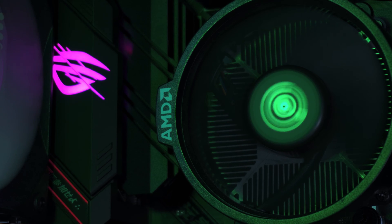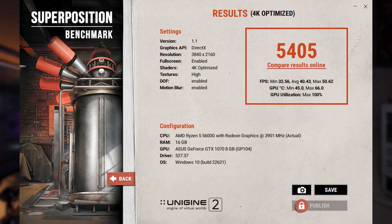Starting off with one synthetic benchmark — Unigine Superposition. Instead of the usual 1080p medium preset, I set it to 4K optimized, and the GTX 1070 scored 5405. I have nothing to compare that to, so it's probably okay I guess.